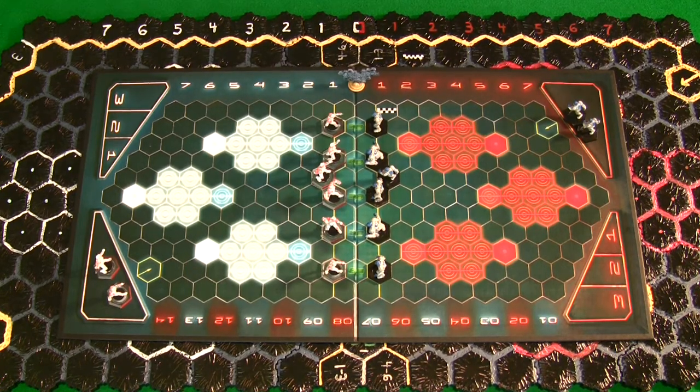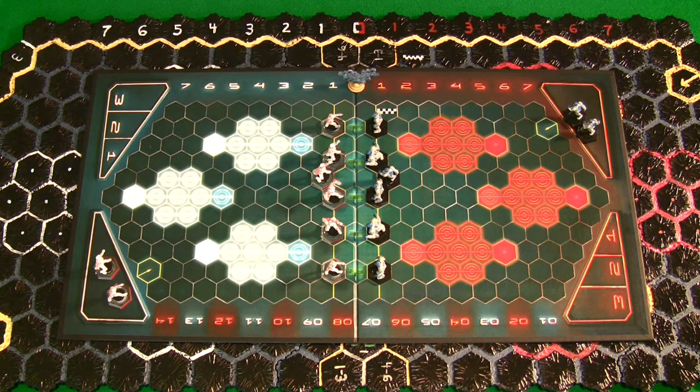If someone asked me to recommend one team from Season Two that makes the game play most differently, I'd say the Judwan. They're the most unique of all four new teams — a complete ball-control, fast-moving, high-scoring team that plays differently than the Vermin from Season One. The Vermin were a high-scoring team that could move the ball around the field quickly, but the Judwan take that concept and improve on it with better scoring, better ball control, and a total throw of 12 spaces — pretty much half the board in one throw.